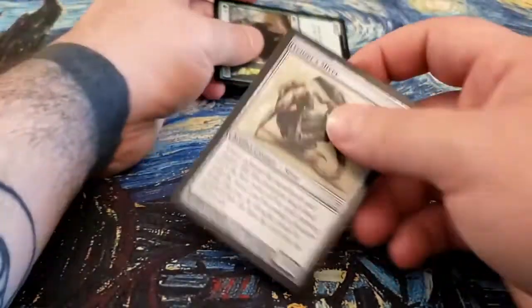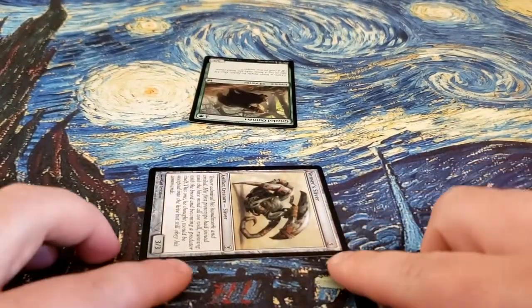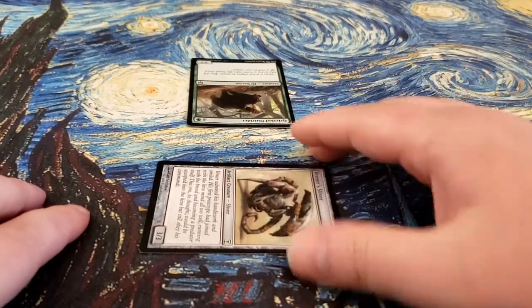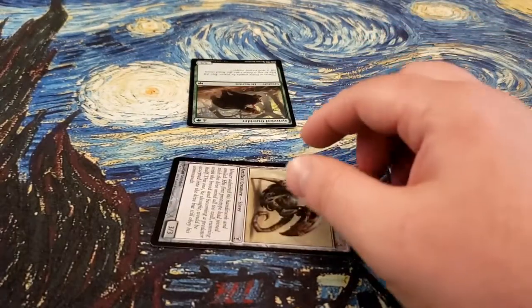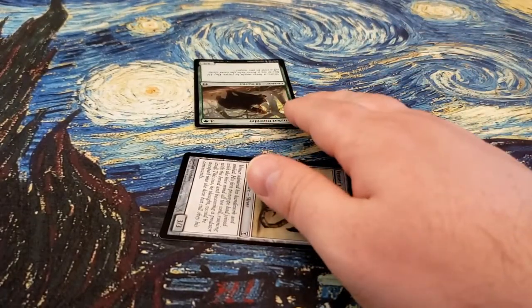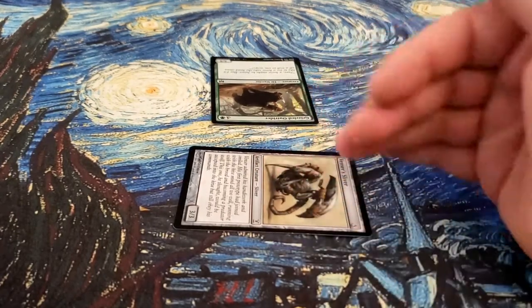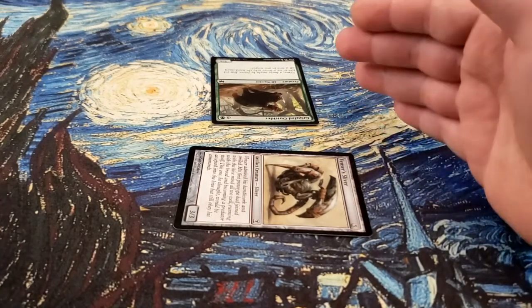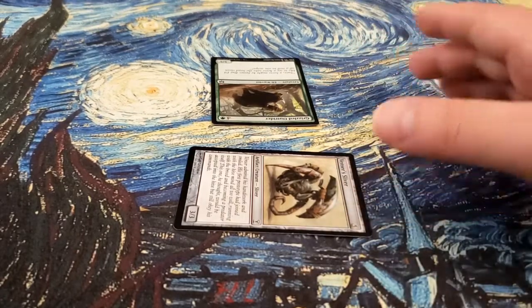So if I declared a 3/3 as an attacker and they blocked with their 5/5, my 3/3 would die and their 5/5 would live. That's when we hit the End of Combat Step — this is where we would take the creatures that were dealt lethal damage and put them into the discard pile.